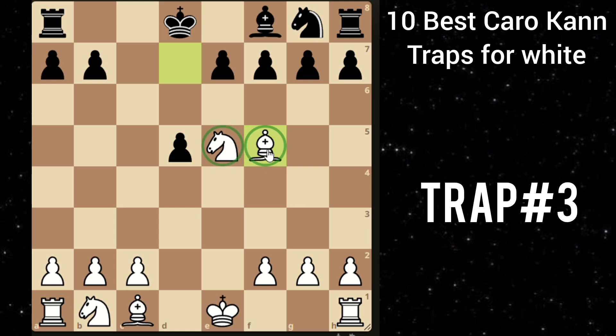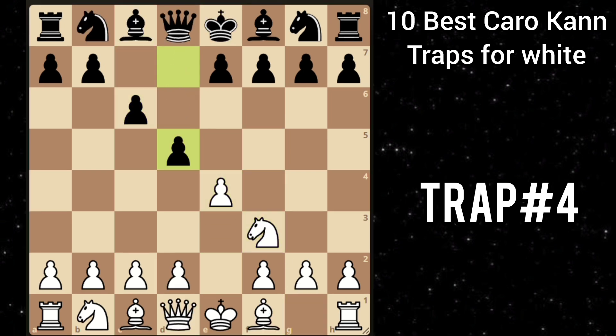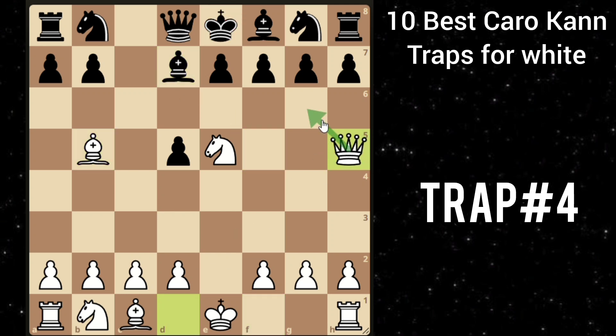Let's move on to our next trap. After e4 c6, knight f3 d5. You take this pawn and after he recaptures, you play knight e5. And in this position, he plays bishop to f5 with the idea of playing e6 — but this was a blunder. Because of bishop to b5 check. If he blocks with the bishop, then you can play queen to h5, threatening mate in one. So g6.